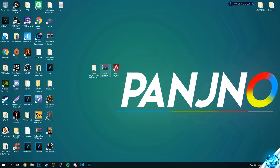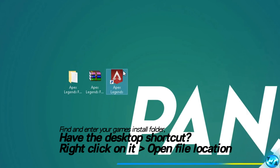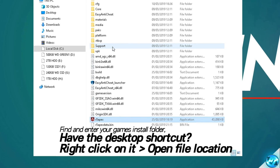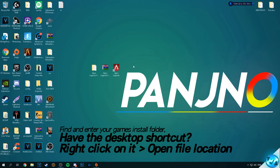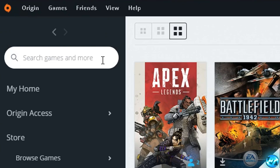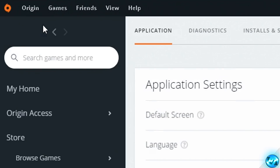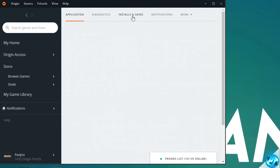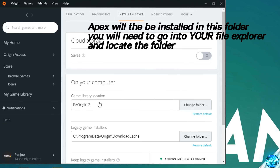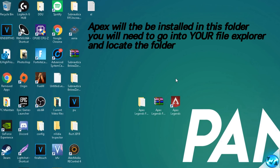That now brings us on to the first optimizations within the game. We're going to be navigating into the game installation directory. For those with the Apex Legends shortcut on your desktop, simply right click on the shortcut, head down to open file location and you're inside of the game installation directory. For those without the shortcut, navigate into Origin, go to the top left hand side, navigate to application settings, then installs and saves, and you'll find your game library location showing where Apex Legends is installed.